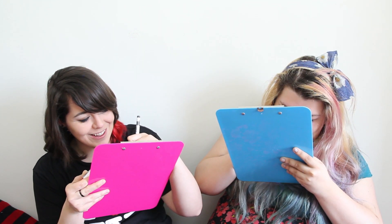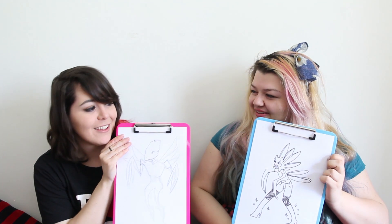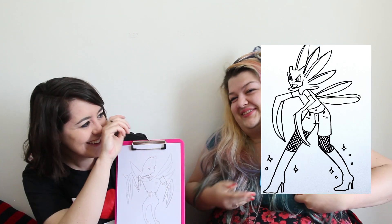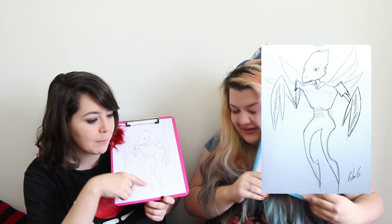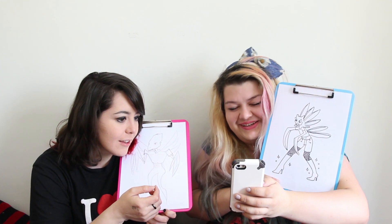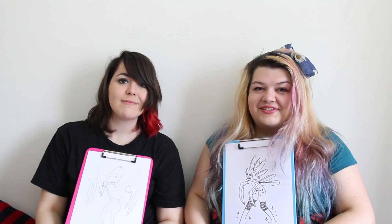I didn't mean to draw that — that was a bad idea. Weirdly, I wasn't far off. This is what it's meant to look like. It's got cakey boots. I couldn't remember what his feet look like, but I know he doesn't touch the ground and they just kinda hang there — he's got like massive ugg boots. He looks so chill — I would hang out with this Scyther. I also gave him a weird butt. So that was me and Echo trying to draw Pokémon from memory, proving, if nothing else, that artists need references too.